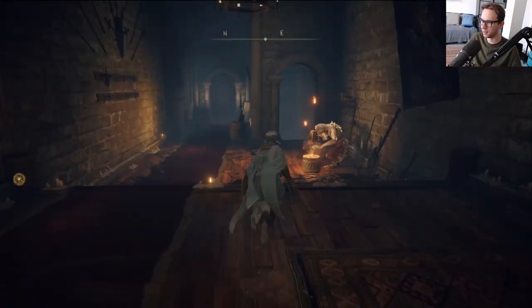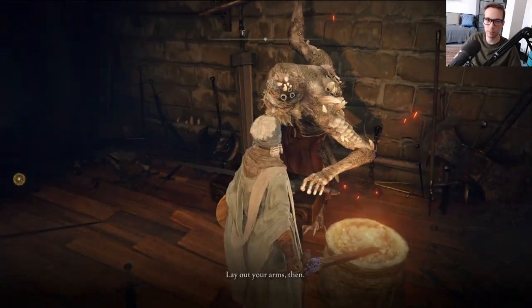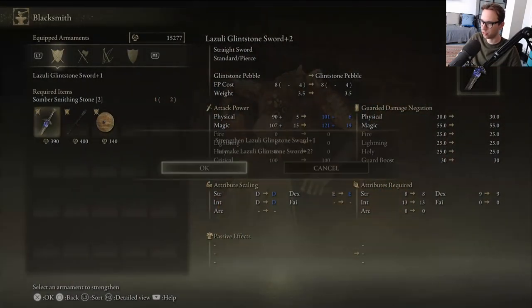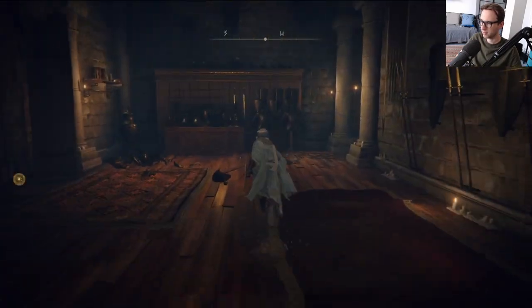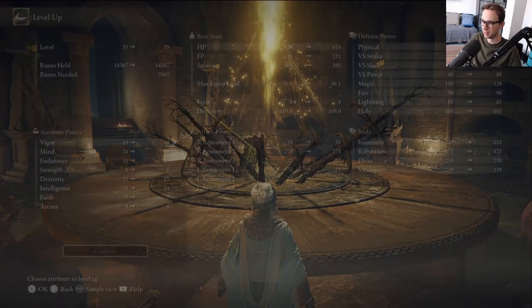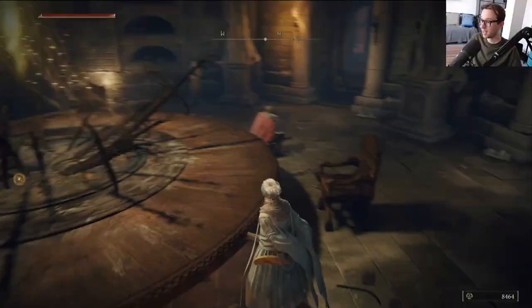In Carian Manor there is an area where there are three of these sorcerers in one place, and you can snipe them pretty easily with magic. That makes things way easier, because I was killing just this one guy and he has all the things to drop - his whole set. That was the thing that made it difficult.